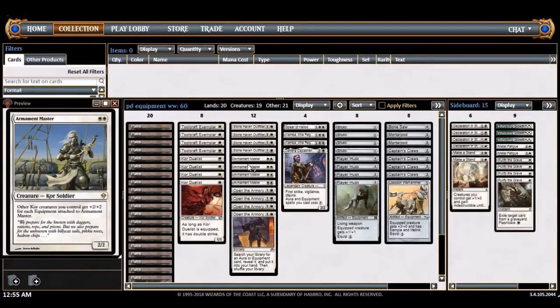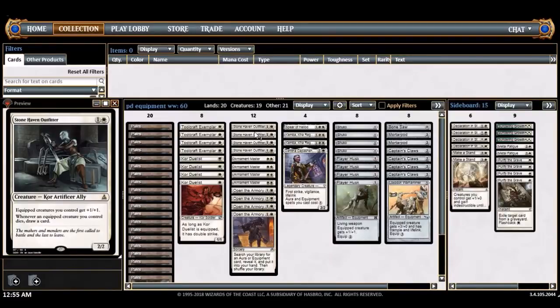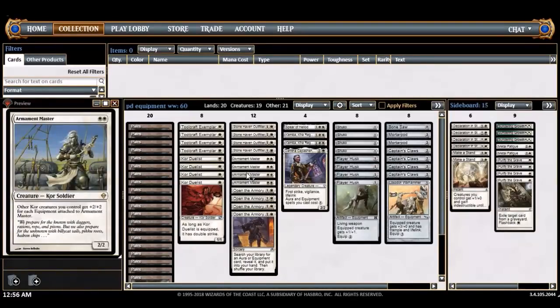If you haven't seen the deck before, the core of the deck is actually called Armament Master, Core Duelist. His list plays Kitesail Apprentice, which has flying and gets +1/+1 when equipped, and also Stonehaven Outfitter, which is actually one of my favorite cards. I used to play this in standard - I remember going turn one Inventor's Goggles, turn two Stonehaven Outfitter, and all of a sudden I have a white Tarmogoyf. Pretty sweet.